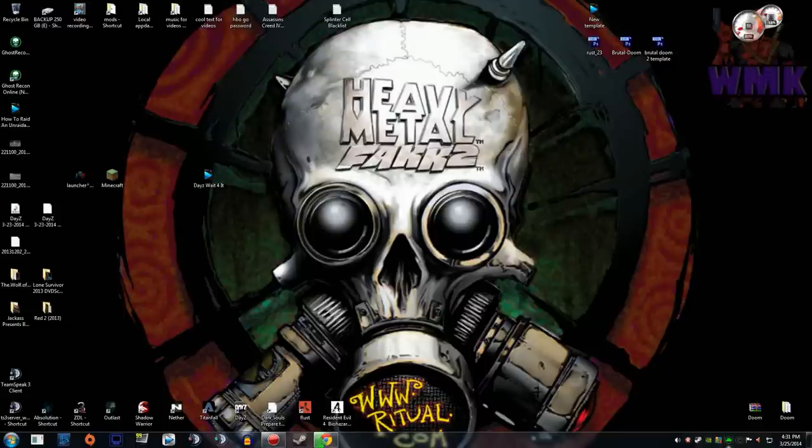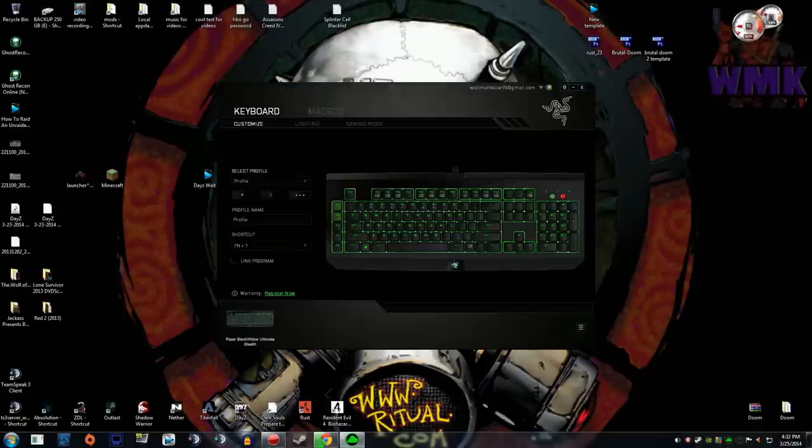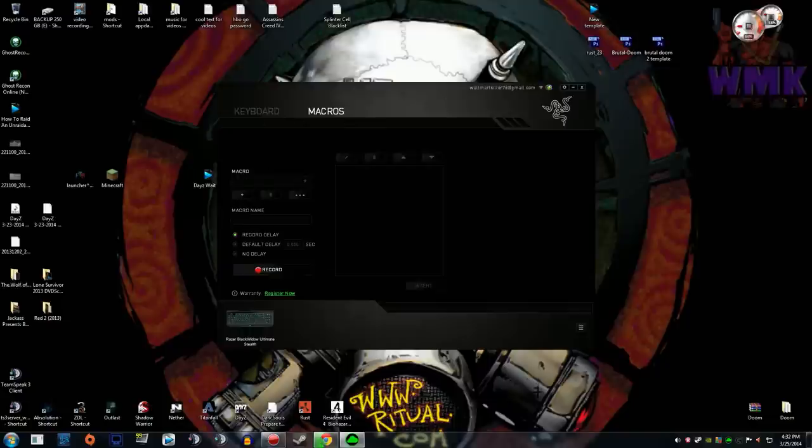So the first thing you want to do is open up your Razer Synapse. I just double-clicked on it in the little tray. Go to Macros, and you want to make a new one. We'll name it 'Run 2'.